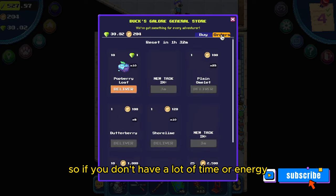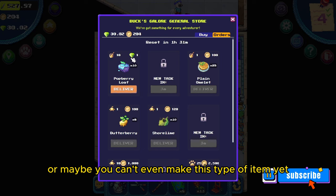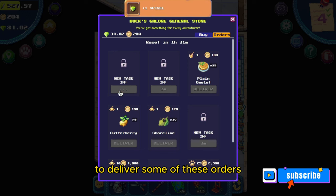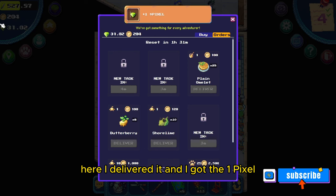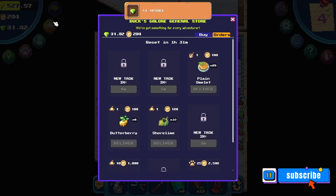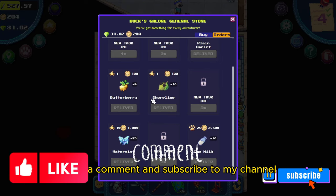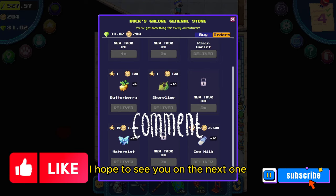So if you don't have a lot of time or energy, or maybe you can't even make this type of item yet, the marketplace is a great way to deliver some of these orders. Here I delivered it and I got the one pixel. If you thought this video was helpful, please smash the like button, leave a comment, and subscribe to my channel. I hope to see you on the next one.